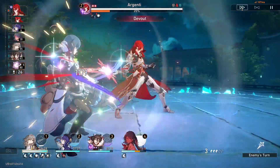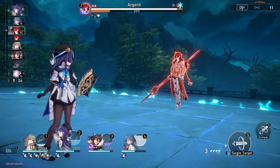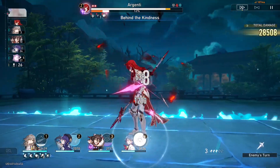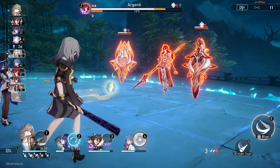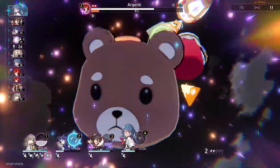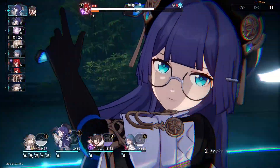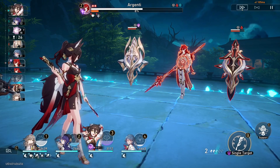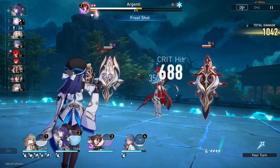Argenti is looking pretty low. If it comes down to it, we can just have Trailblazer use a single target attack on the boss to finish him off, if we can get her ult up. Might as well heal. Pella should get her ult from the Memory of Chaos buff here, so I can use it safely. Might as well basic attack for now.